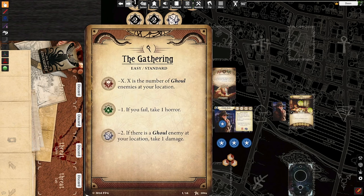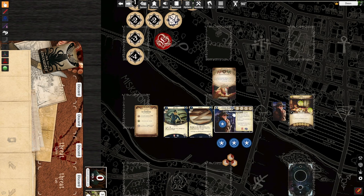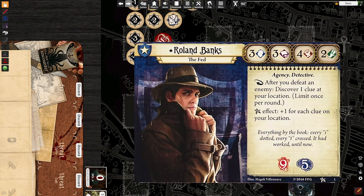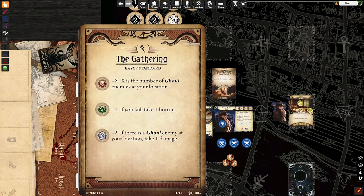The cultist token is a negative one — if you fail, you take a horror, which is bad as Roland only has five sanity. Taking one horror is 20% of your sanity. And the tablet token is a negative two — if there is a ghoul enemy at your location, take one damage.